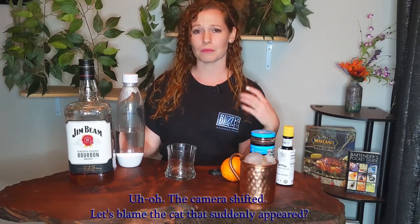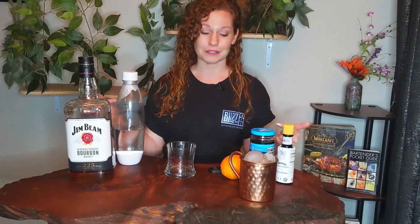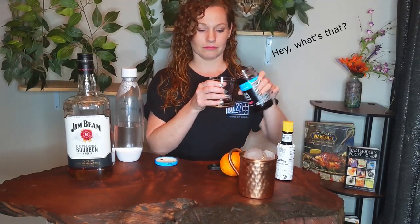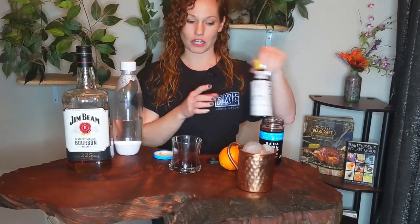To make an old-fashioned, you typically start with simple syrup or muddle some sugar with bitters or a sugar cube. I'm not fancy enough for a sugar cube and I'm too lazy for simple syrup, so what I usually do is just pour some of the juice from the cherries. All right, so we got cherry juice and a cherry.